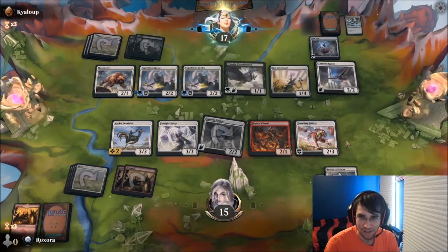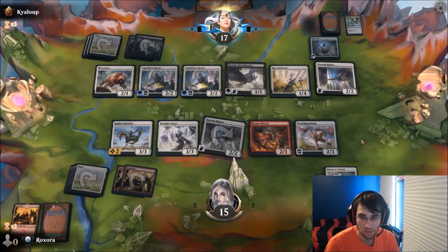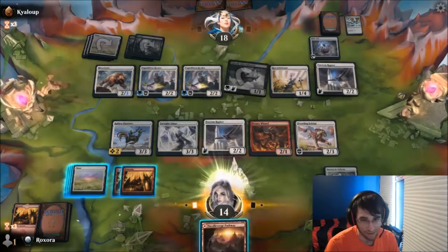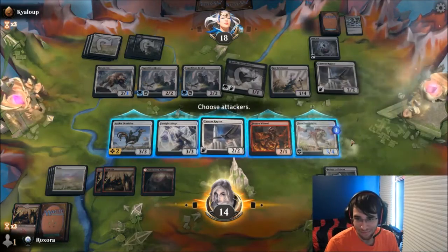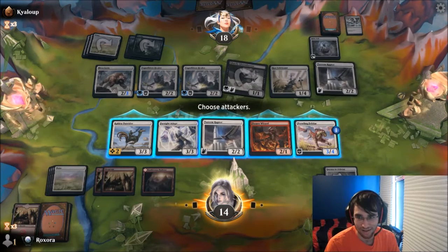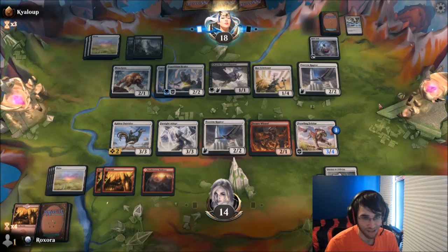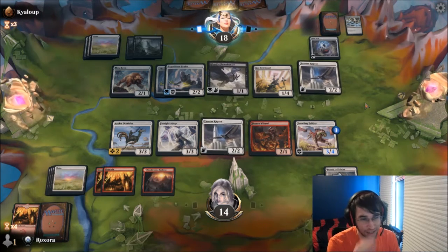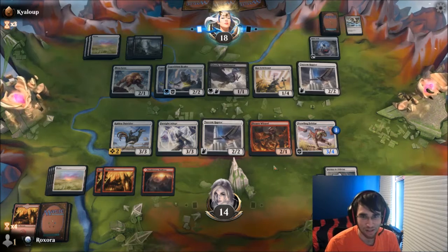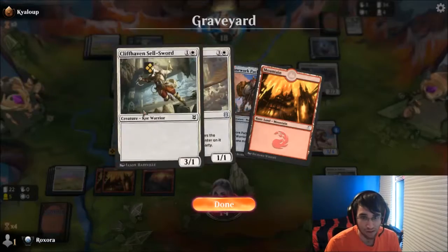Oh, they got a lot of stuff. Hmm. The positive thing is that pretty much anything I draw from this point does something. So that's a positive. I'm just not attacking, right? I can't. I kind of just have to wait until my Felidar gets big enough, or something. Until — if I draw like Kabiria Takedown or some more removal, maybe I can get rid of something. This was a good Mulligan to five, at least. I think for a Mulligan to five, this deck performed really well.